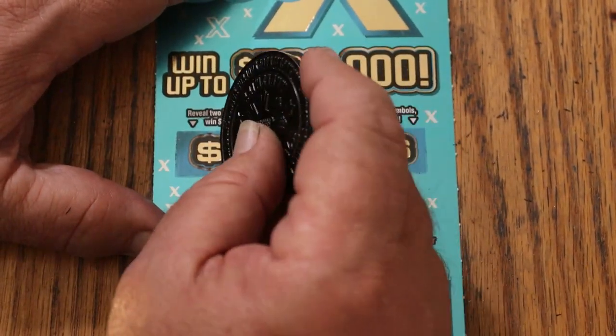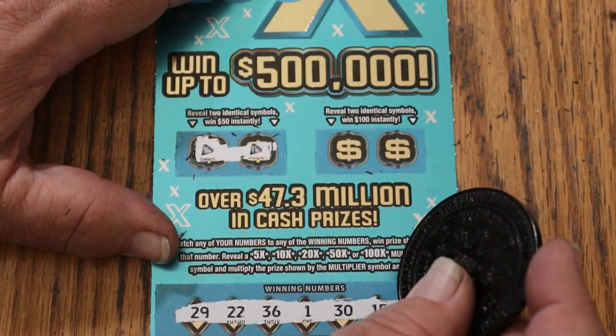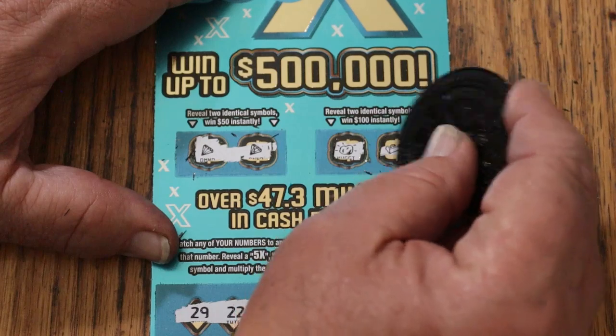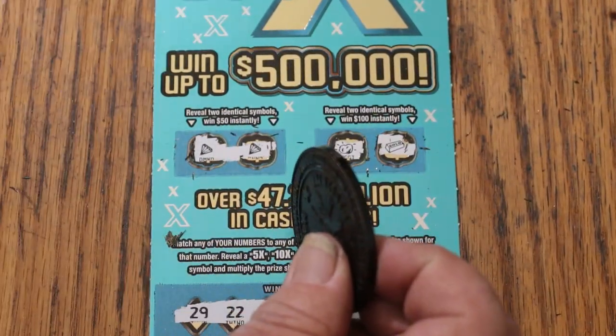Bonuses for 50: a diamond and a diamond for 50. Outstanding. And for 100: nothing — gold nugget in the bar. But hey, 50 on the bonus.